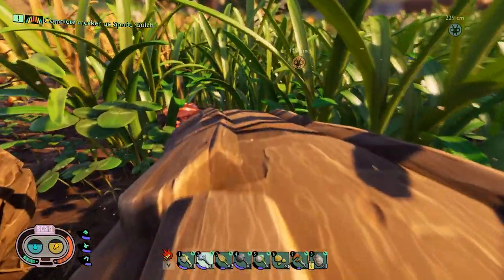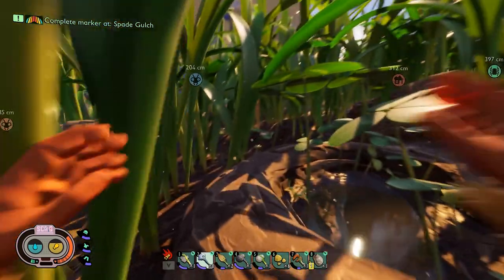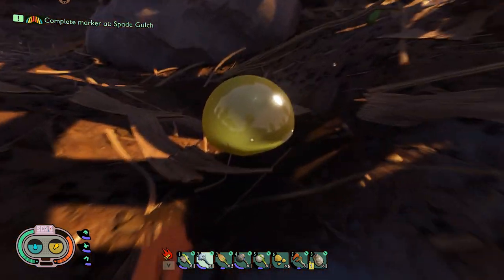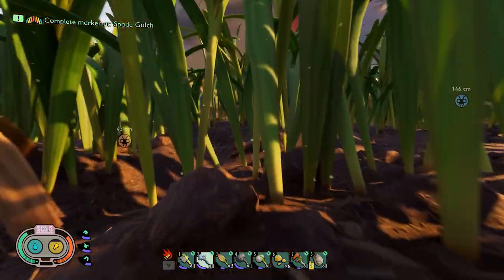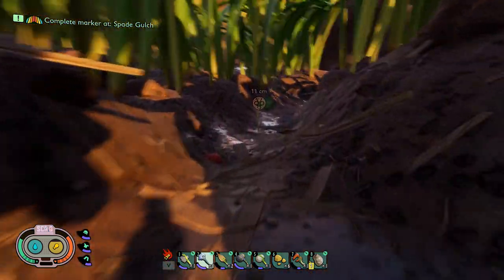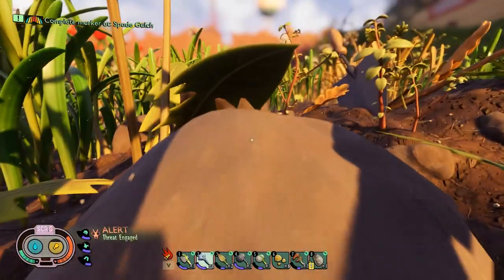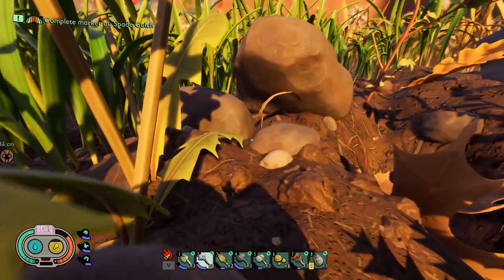There's a water flea — I thought it was a glitch when I first saw it because the thing's invisible and just floats around. It looks really odd, but yeah, it's a water flea. Oh, there's a stink bug over here — don't want to mess with that. We're gonna go this way.